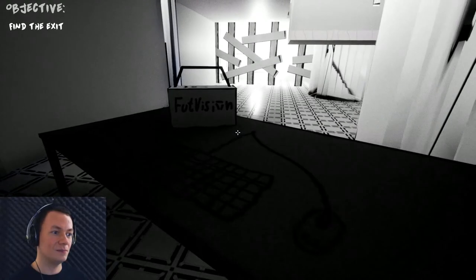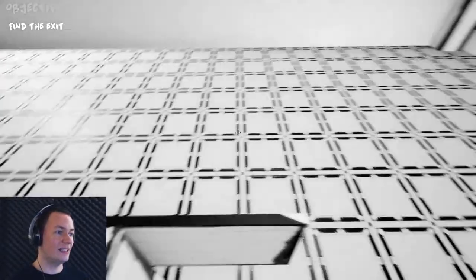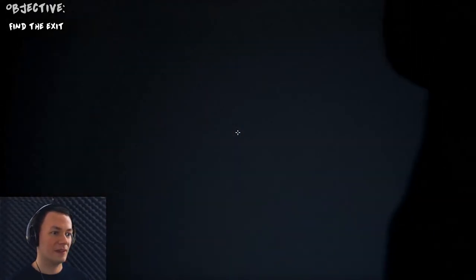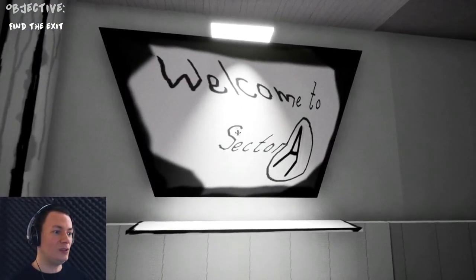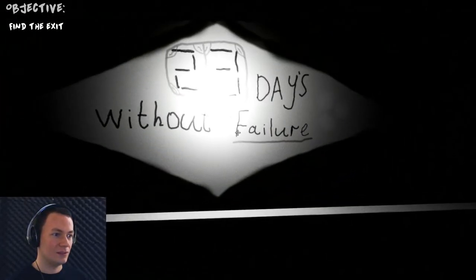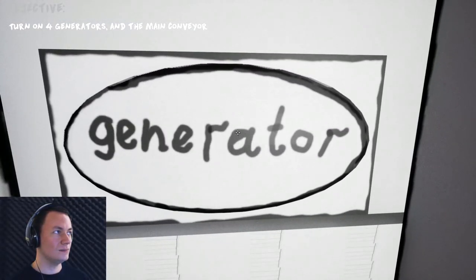Another generator logo there. At least this is a dead end — for a second there, I thought this place was gonna loop. I can't jump! Conveyor is locked. Locked. Locked. Locked. Openable. Into the table room — literally, in the table. Welcome to sector A. I think that's an elevator. 23 days without failure. Allow me to reset those details. Oh no, the door's closed. To my mind, I need to turn five generators, then I can activate the main conveyor, and then the automatic doors will be open.